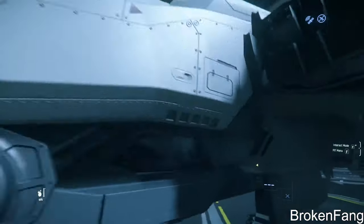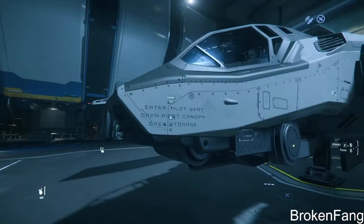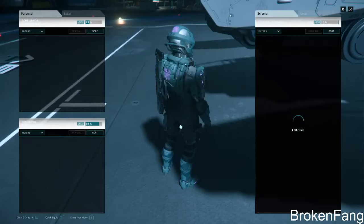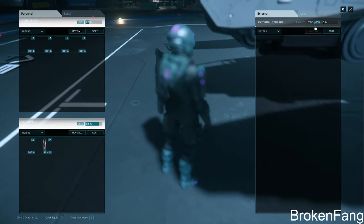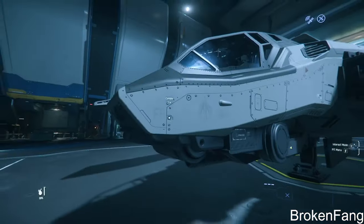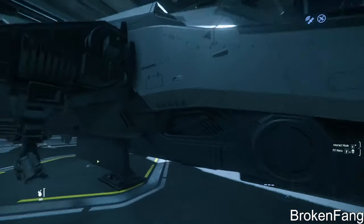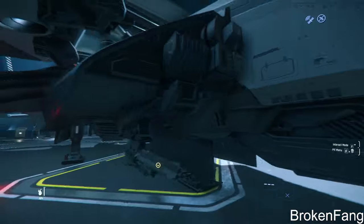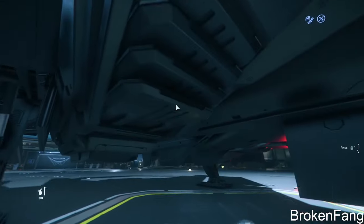I mean, I might not be interested in buying a ship that doesn't have that. So we have open storage — external storage 250, so it's got the small storage. No panels that pop open. That's what I was afraid of. They didn't do their due diligence to make this thing have a high level of fidelity.